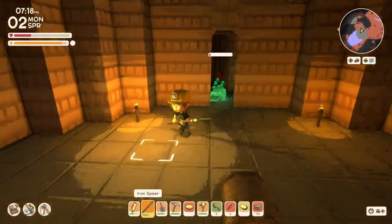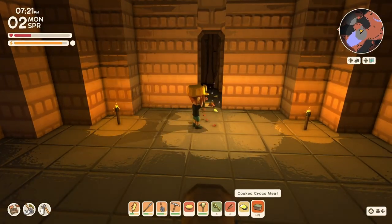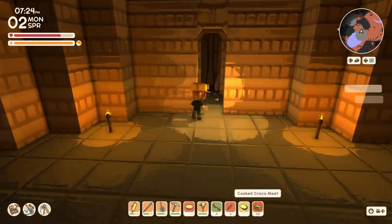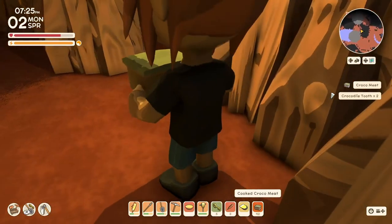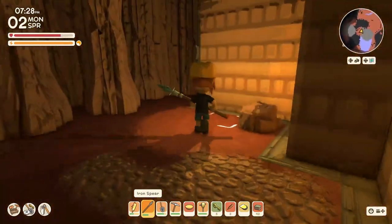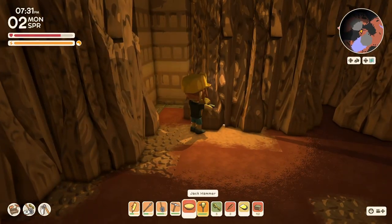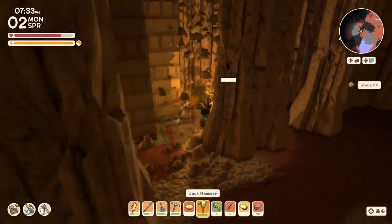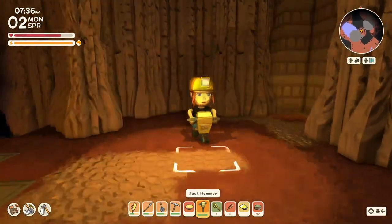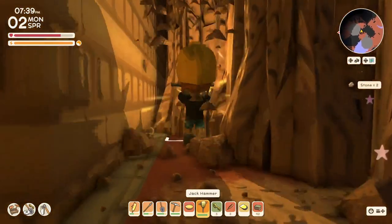I'm pretty low on health. More crock meat. How are we doing with the mining — we're still a little good. This is another — oh boy. I'm getting distracted with treasure rooms. Actually, the entrance is on the other side. Let's see how quickly I can get in here.